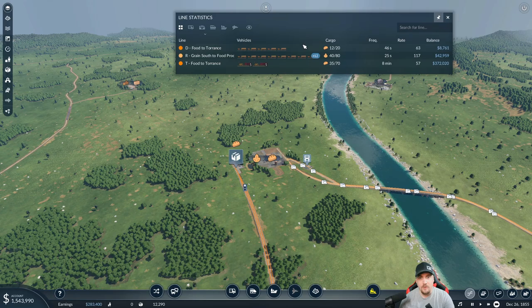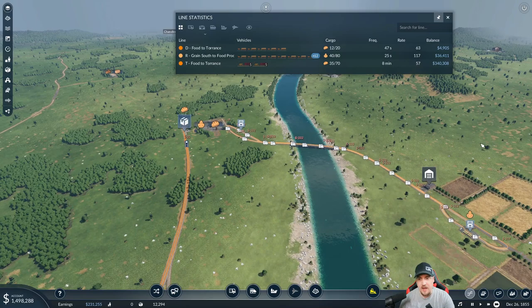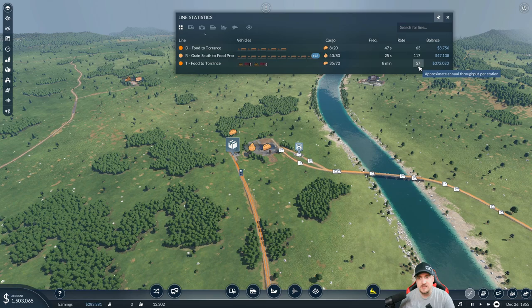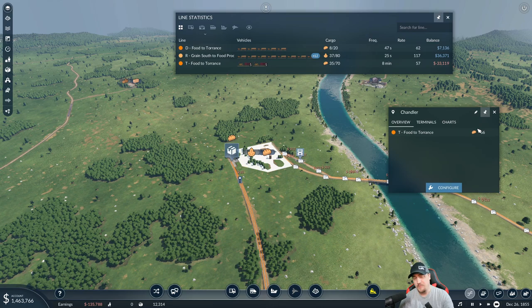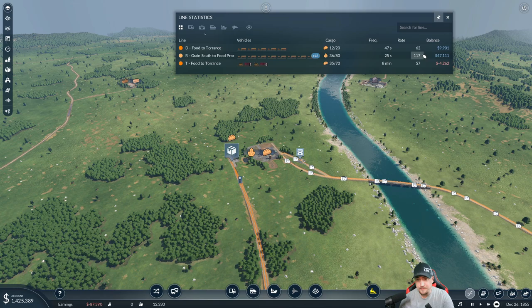Looking at the rates, we can see the grain is bringing over about 117, which isn't bad - we know it's capable of 200. This line with the trains is sitting at a rate of 57, which is two-to-one currently. There's just a little bit extra on the train platform. Unfortunately if we add a third train we'd be having more money going out than coming in, so it's not worth adding a third train even though we could get a third train full load.